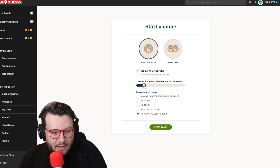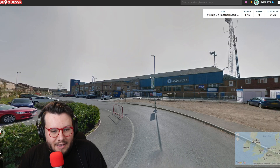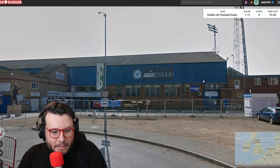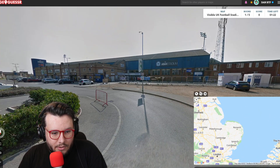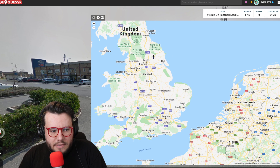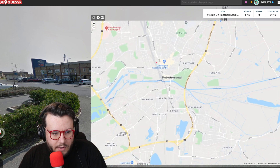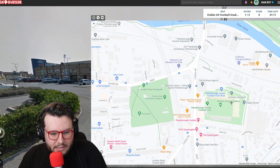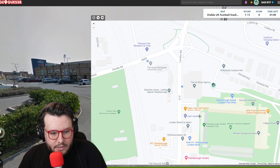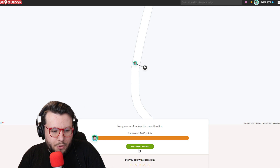The first round will be 90 seconds, the second round 30 seconds, and the final round a 10-second run with no moving. 90 seconds might be quite easy — let's see. I definitely spoke too soon. I mean, this is Peterborough, right? 'Posh' is not really used for any other clubs in the league. Peterborough... I'm pretty sure this is by a train line. We've got the Western Homes — it is that stadium. I think we're there on the corner. Send it. Two metres!